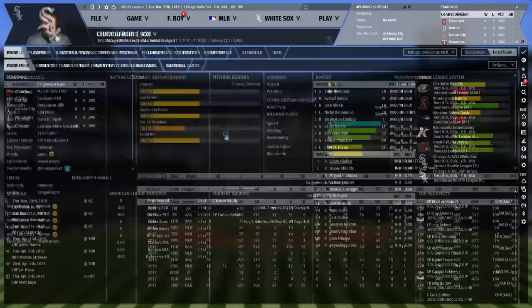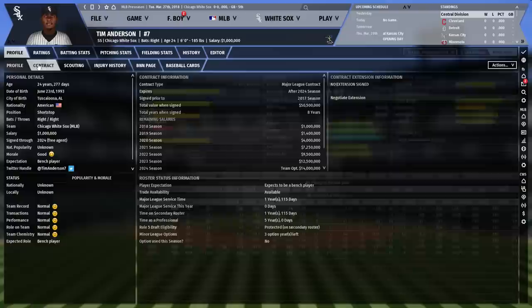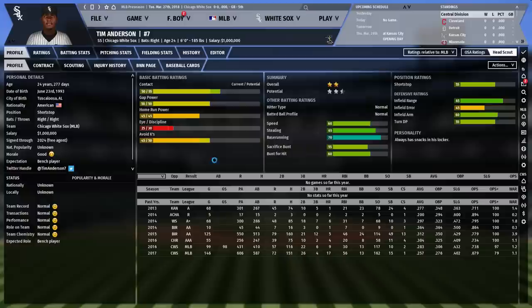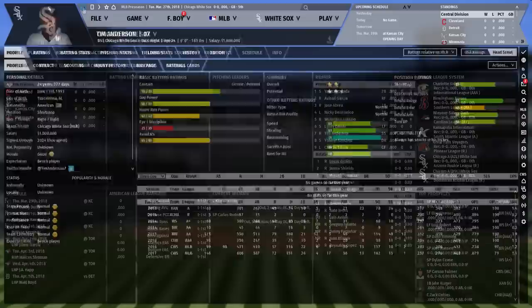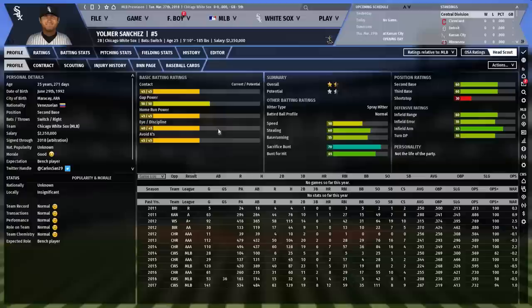Tim Anderson had a lovely 2016 spell with the White Sox, and then they decided to extend a guy for like eight years and a ton of money who can't take a walk at all. I might try to get out of that contract. My problem is I'm coming over from playing the Marlins where I can't have any money wasted. I'm sure the White Sox budget is much higher — that's another reason I selected them; they actually have a market and a semi-interested fan base. Yulmer Sanchez is our DH in this lineup, which is weird — I feel like he could be more of a utility infielder.